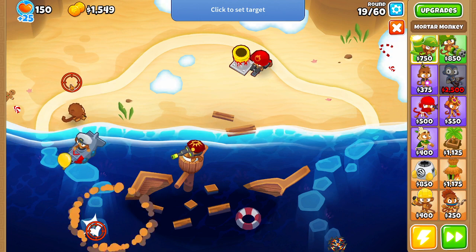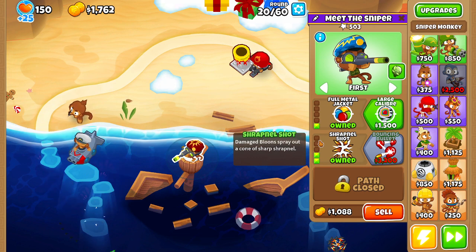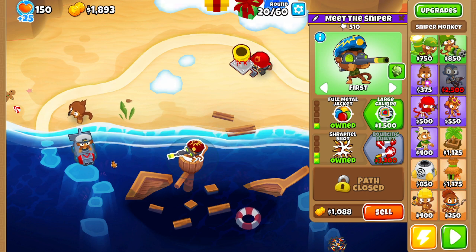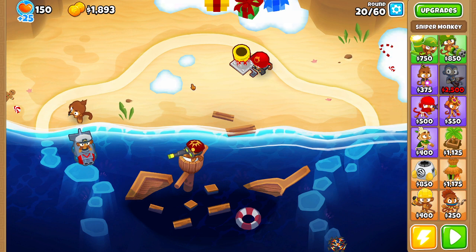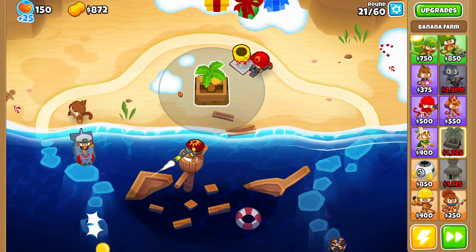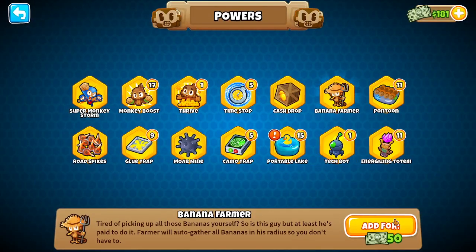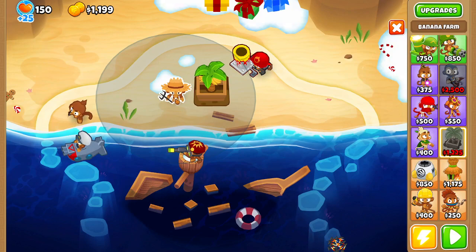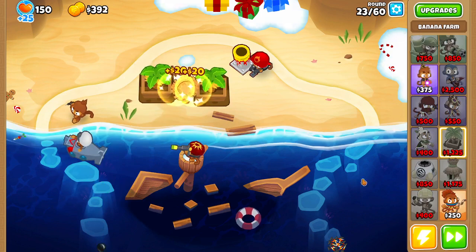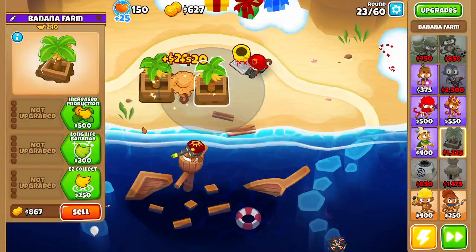Yeah, so this is pretty nice so far. I'm thinking maybe a banana farm? I'll even buy a farmer, because I figure we're still making profit because of all the monkey money we get if we do beat the map. I don't really have much doubt that we'll lose. So we might as well just make these top half valuable bananas if we spend monkey money on a farmer.